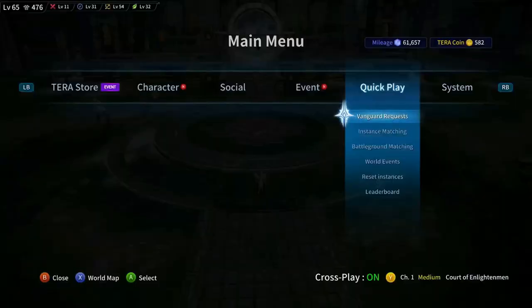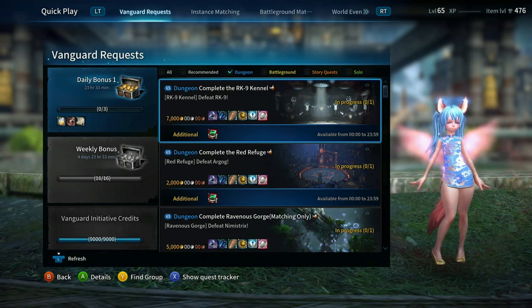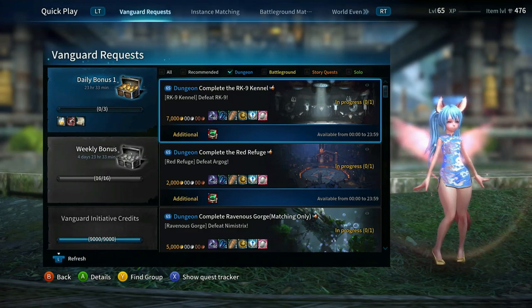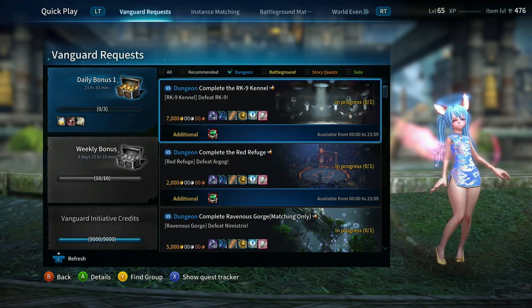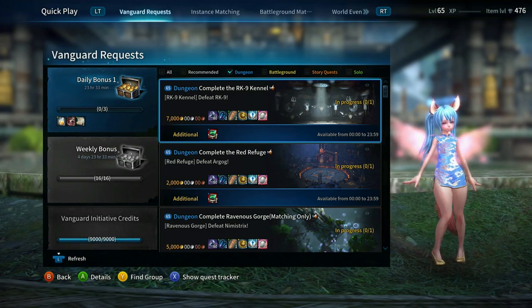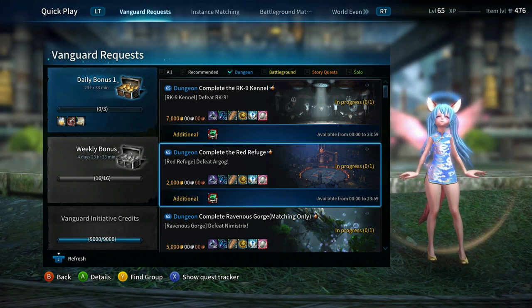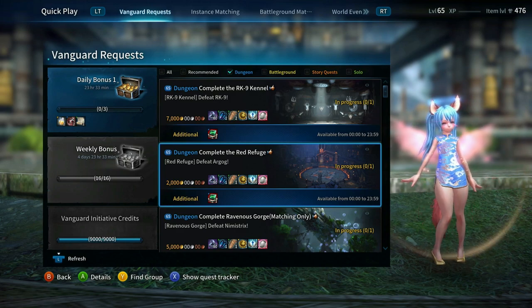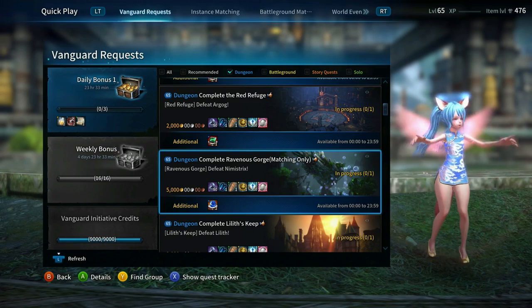Let's start off by taking a look at our vanguards. At the very top, you'll see RK9 Normal mode is giving 7,000 gold away — this dungeon should be matchmaking only. We'll test that in a little bit to see if we can just walk into it, but I expect it to hopefully be fixed before this video is released. We also have Red Refuge, and these dungeons are giving the proper amount of vanguard tokens. Ravenous Gorge is still in the game at 5,000 and matchmaking only.